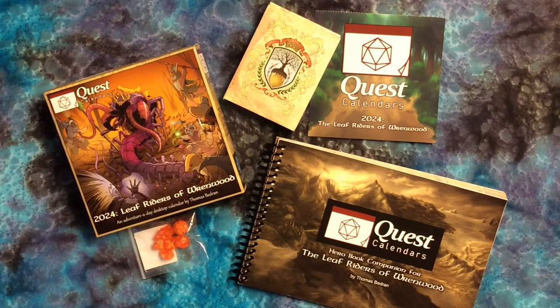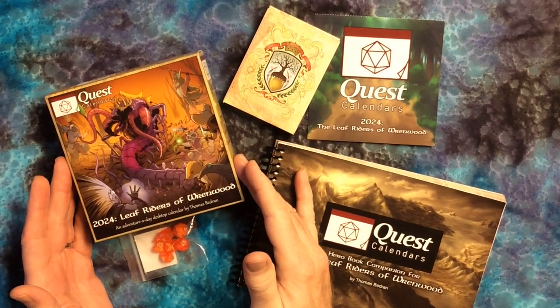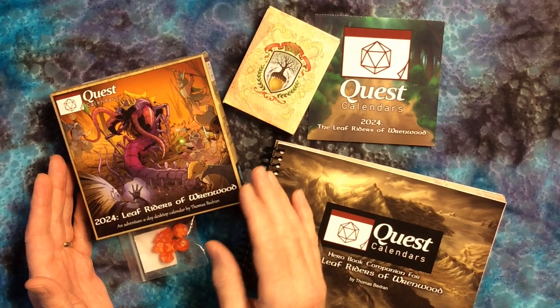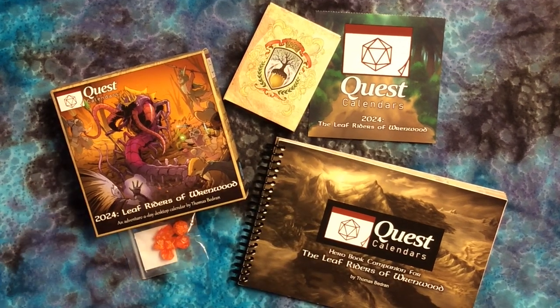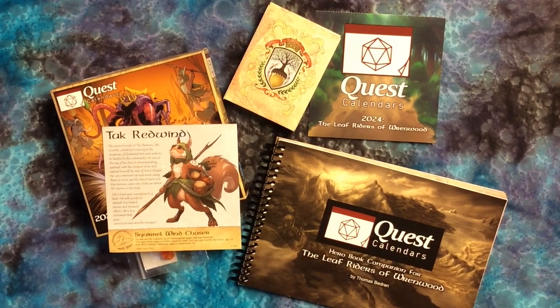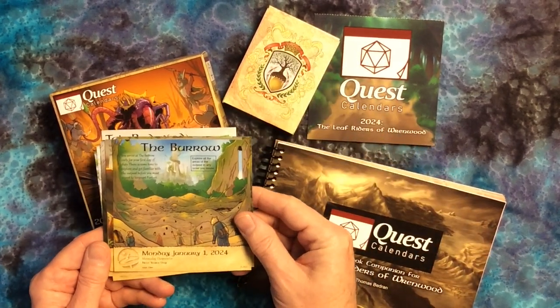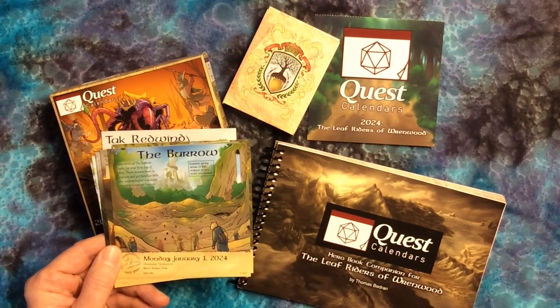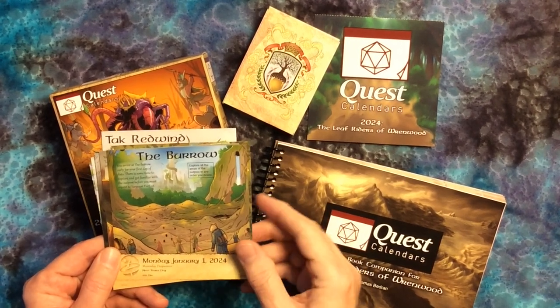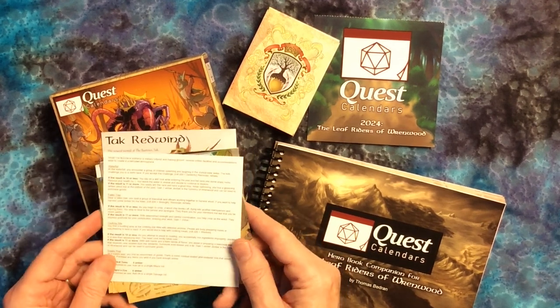We did buy the expanded version, although you could just get the Adventure Day desktop calendar, which is what you see the artwork within our videos as it goes through each day. You just pull off the date and it gives you information about what the character needs to do. The added information, though, is on the previous day's sheet on the back.